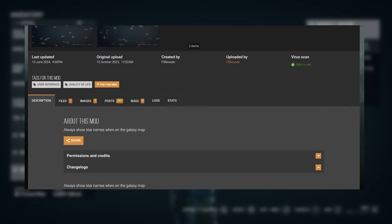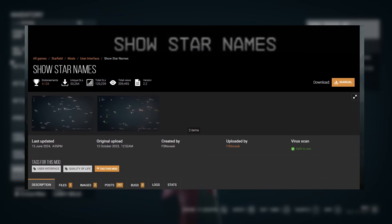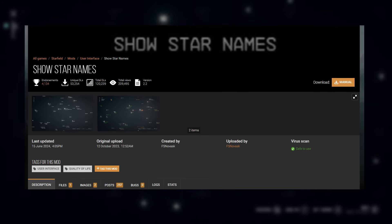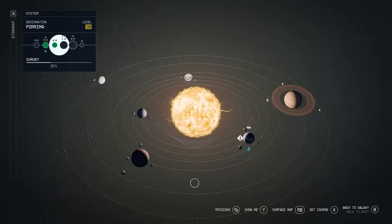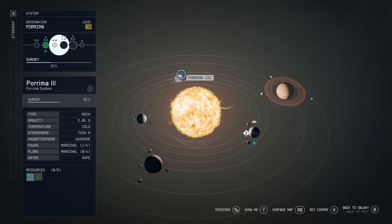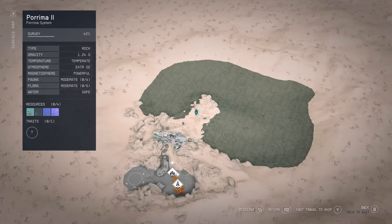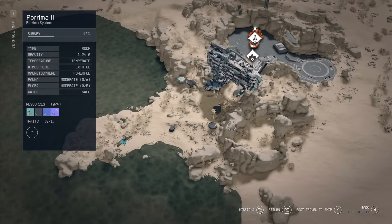It's also nice when the game adds something officially rather than you having to research and install yet another mod. In my experience, there's always something that goes wrong with a mod or just some kind of clash with an existing mod you have. So I love that you can just play Starfield right now and have this feature. If you're on the latest version, there's no extra moves required - all the system names right there on the screen when you press one button.